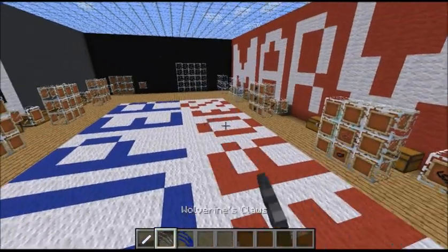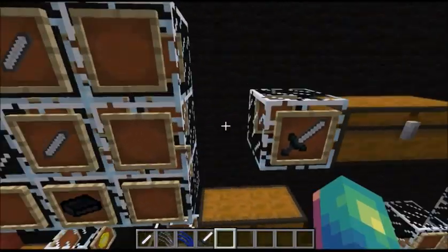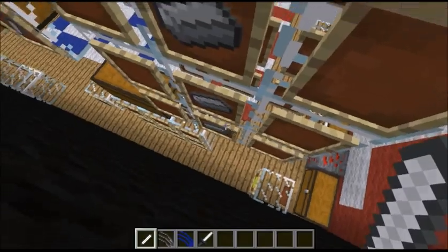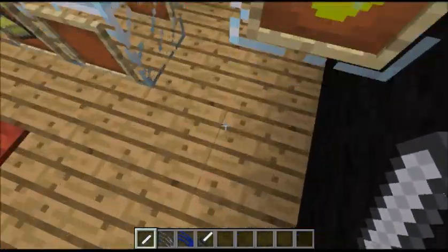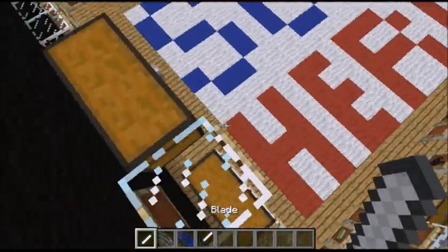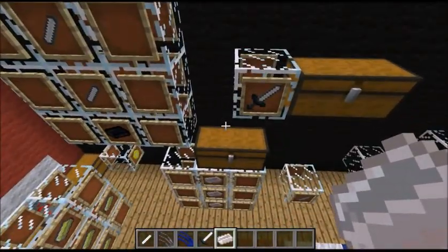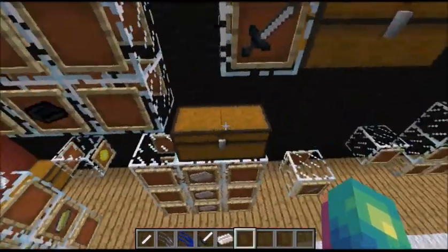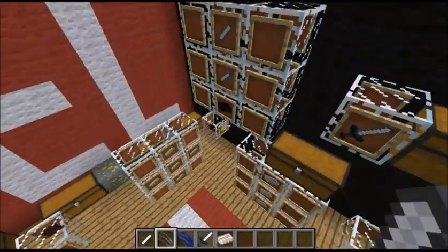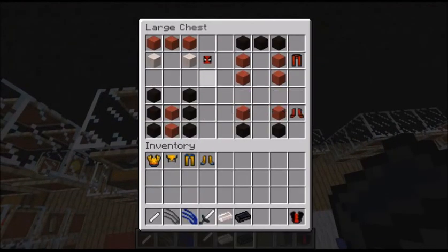Lastly we have Deadpool. To make his sword you need two blades. To make those blades you need three iron ingots each. Only certain blades make other blades — if you put three adamantium ingots in an upward line you'll get the correct blade instead of the iron blade. You put two blades on top of a black iron ingot to get the sword, and it's pretty awesome.